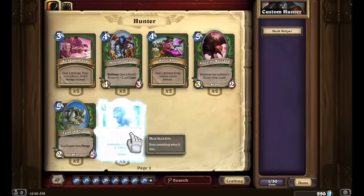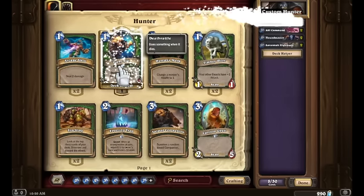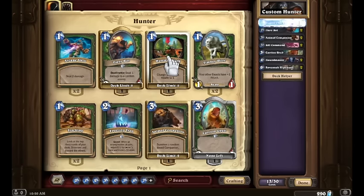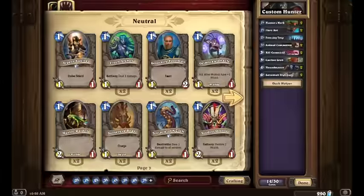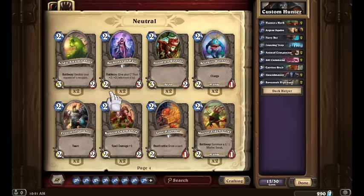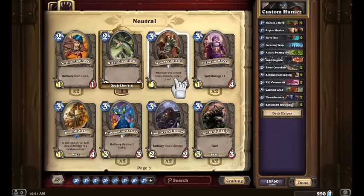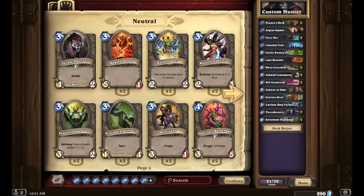So let's go ahead and start. We're going to toss in the two Savannah Highmanes, obviously. Two Hound Masters, two Kill Commands — all fantastic cards. We've got two Fiery Bats already, two Animal Companions, a Carrion Grub. We'll add two Hunter's Marks, and a Freezing Trap. That brings us to a pretty good set with our class cards. For Neutrals, since this will be a somewhat fast-paced, pressure-motivated deck, we're going to toss in some low-curve cards: Argent Squire, at least one Acidic Swamp Ooze, River Crocolisks since they are beasts and we get synergy from those, one Loot Hoarder, and one Acolyte of Pain.